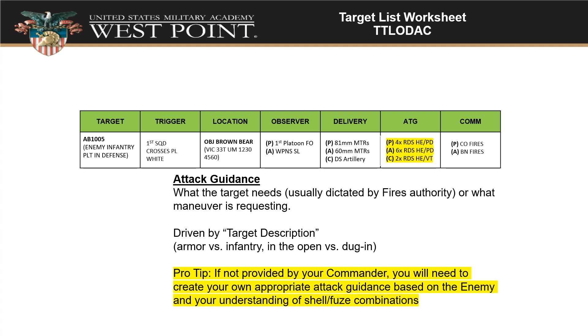The 'A' in TT LODAK stands for attack guidance — what round and fuse combination do you want, and how many rounds. This is usually driven by what you're attacking: troops in the open, a column of tanks, or bunkers in a defensive position. Do you want point-detonating fuses or delay fuses to get through a bunker roof? Your fires authority and forward observer can help with this, but you need to think about pairing the right rounds and fuses with the target type.